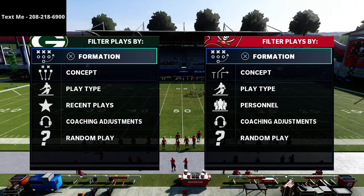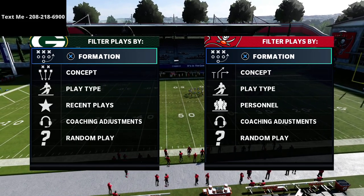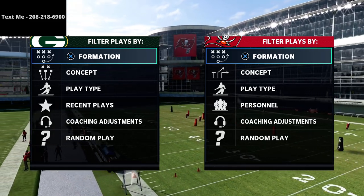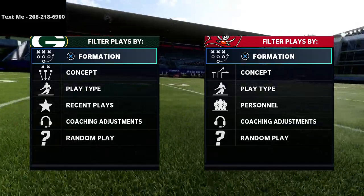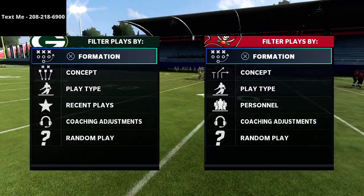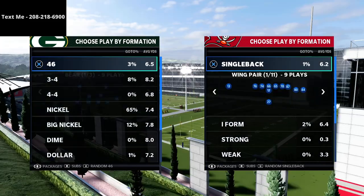The Big Nickel Over G is the best defense in the game, and you can get the entire defense in the description of this video for just $15. It's going to be the defense I run for the rest of the season — it's great not only against bunch and compression, but against the run, the spread, and gives you so many possibilities.